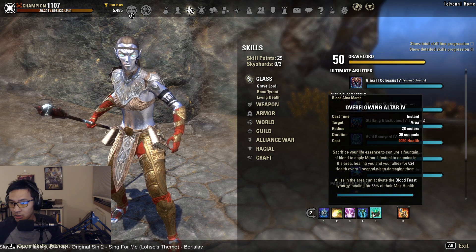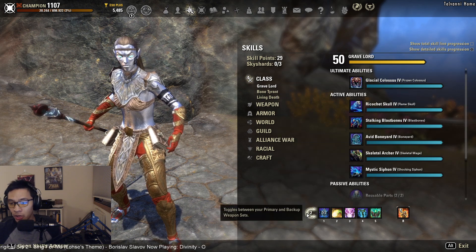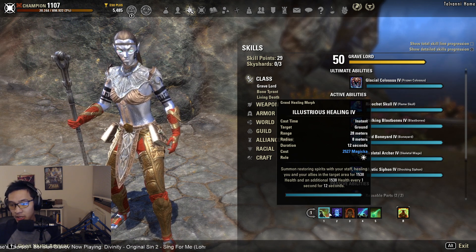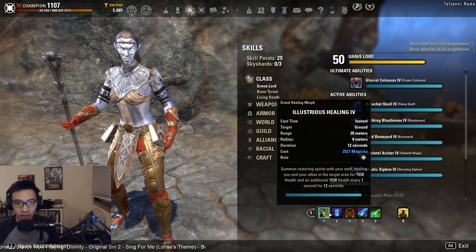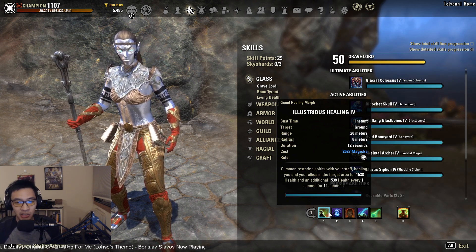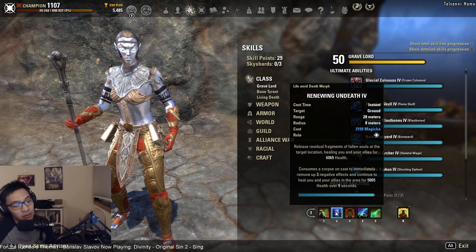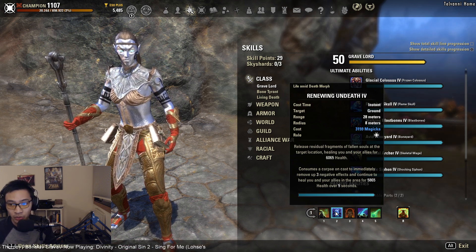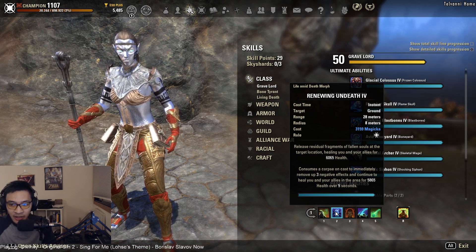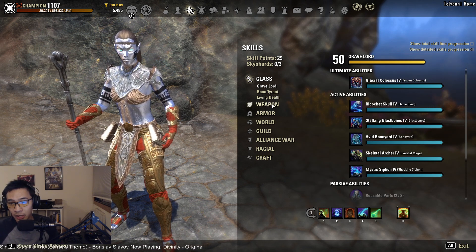Illustrious Healing is one of our primary heal-over-time abilities. Note that my CPs are not set up for healing right now, so tooltips will look a bit low. Renewing Undeath is a flex spot for a burst heal — I like it as a quasi burst heal mainly because it's an AoE heal, though there are other options for Necromancer burst heals.